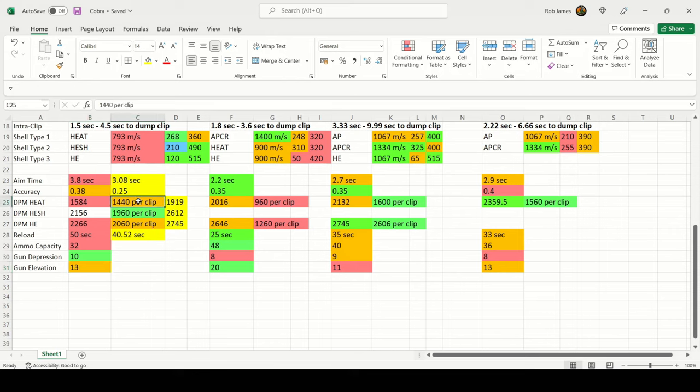Damage per clip: 1,440 with HEAT if all penetrate; 1,960 with HESH; and 2,060 with regular HE. Those HESH rounds represent a devastating clip potential — dealing nearly the equivalent of a full tier 9 tank's HP in 4.5 seconds, and enough to completely cripple a tier 10 tank in that same window with the 1.5-second inter-clip reload.